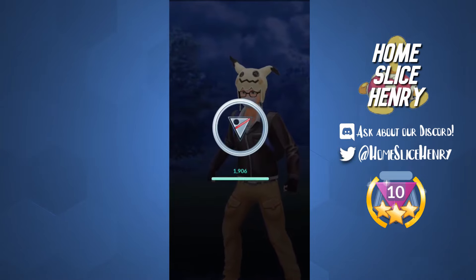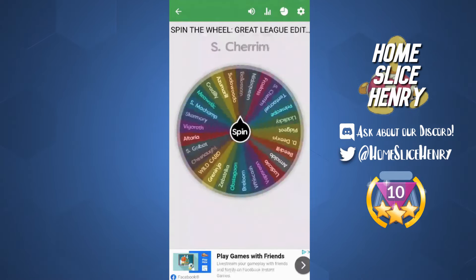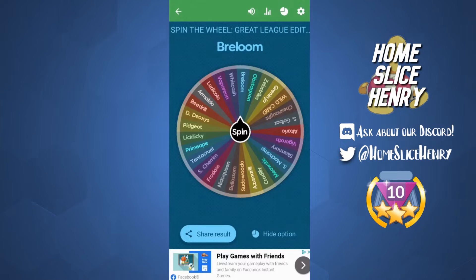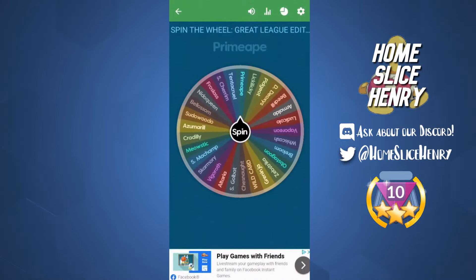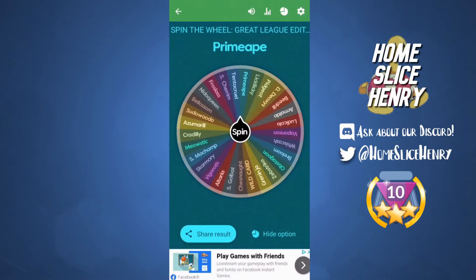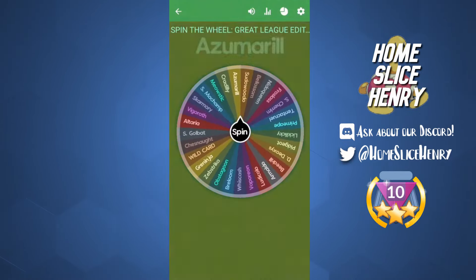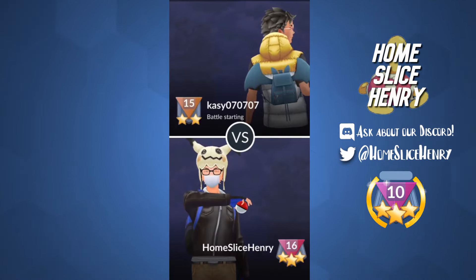So we're now 2-0 and things are looking good. Hopping into the next wheel spin — we get Breloom. I only have one Charge move on it and it is so, so glassy. Next spin gives us Primeape, so we have double fighters. And the third spin gives us Azumarill. We can run a Azumarill double fighter team — that works out. Normally I don't run Azumarill like that, but we'll make it work.